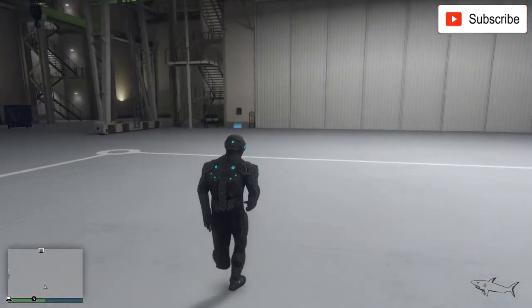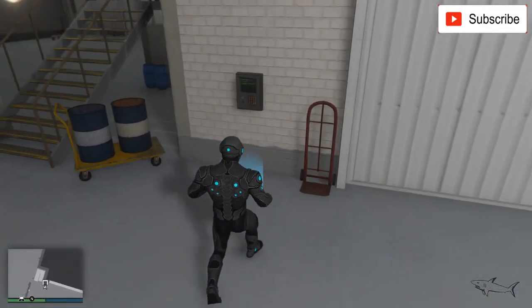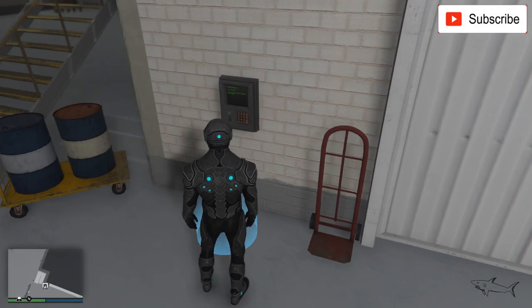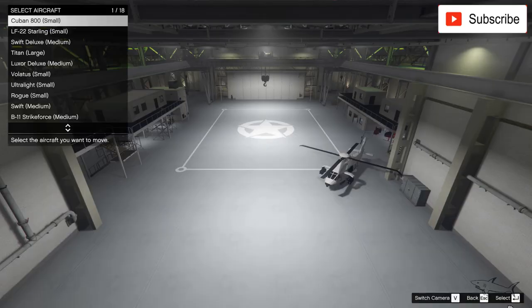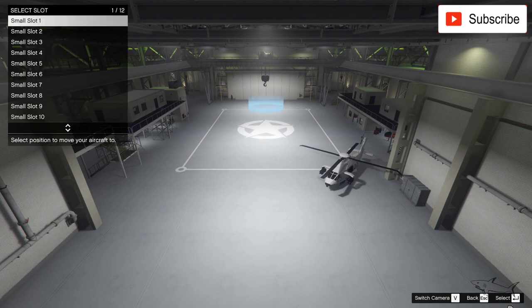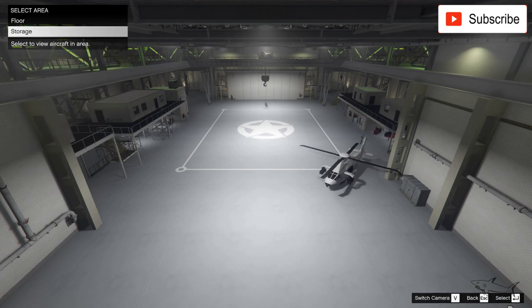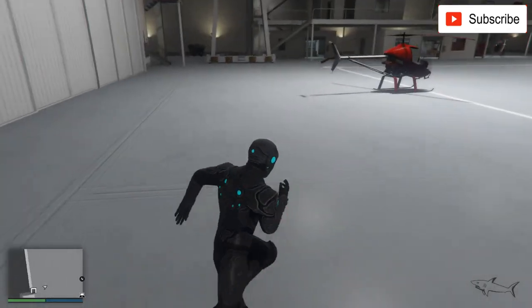Hello everyone, welcome to a new video. Today I'm in my hangar. This week hangars are on sale, and we also have some helicopters on sale. We're going to talk about a helicopter that I just bought on sale — I think this is the smallest helicopter you can buy: the HOVAC.